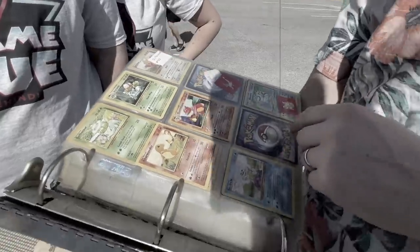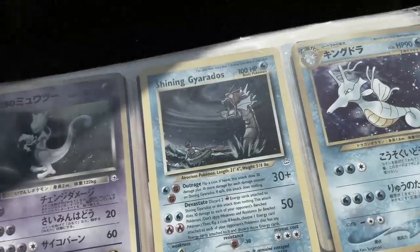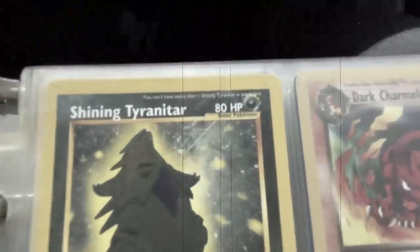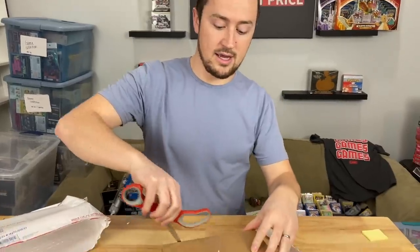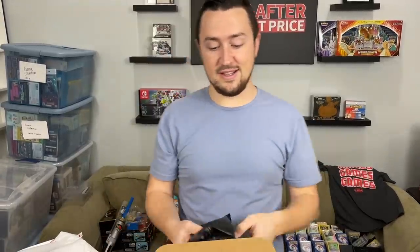I want to update you on something we bought in episode 1 of this Pokemon Pursuit series — a binder filled with vintage Pokemon cards. I paid $500 for it, found some great cards, and after further inspection they ended up being in really great condition. I paid $22 a card to get them graded through SGC, because SGC is reputable, a great grader, and their return times are extremely fast at this price point. I would have loved to do PSA, but it would have taken 120 days or more. SGC got them back in three weeks.